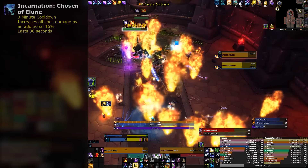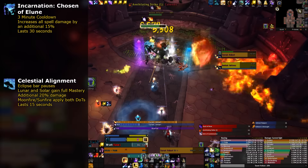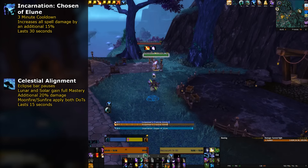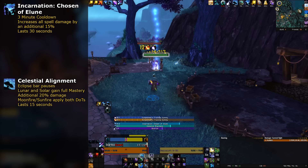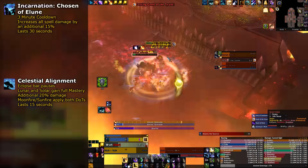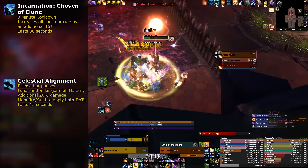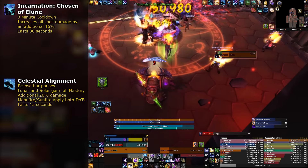Balance has two cooldowns: Incarnation and Celestial Alignment. They are both three minutes and should always be used together. Make sure to use Celestial Alignment when you're on the Lunar side, because you want to have your Star Surges empower your Starfires. It is a huge waste of DPS if you accidentally use it too early or too late. Use cooldowns shortly after entering Lunar so that you're in Lunar for most of Incarnation — in other words, try to mimic the opener as much as possible.